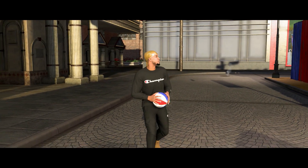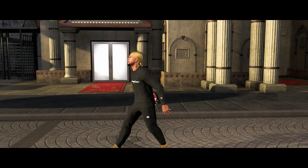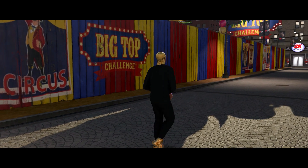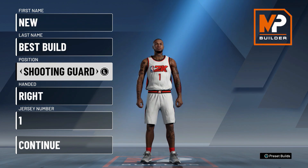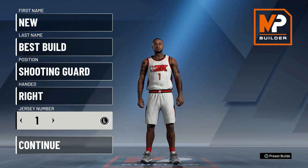Now let's head over to the My Player Builder so I can show you exactly how to make the new best build in NBA 2K20. I will have gameplay of this overpowered build dominating in the park, so watch the whole video. Alright, we have arrived in the My Player Builder. To start things off, go ahead and make your position a shooting guard, then choose whatever hand you're most comfortable with. The jersey number is all up to you.